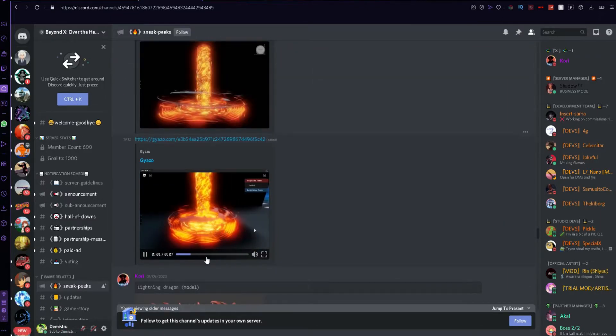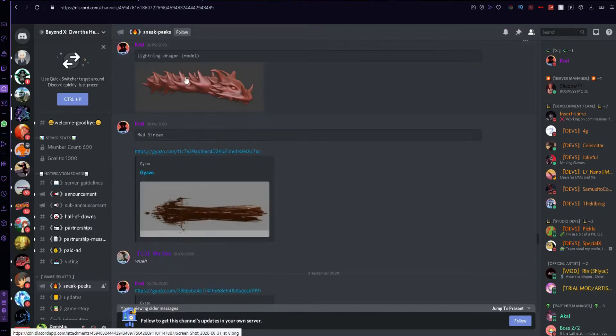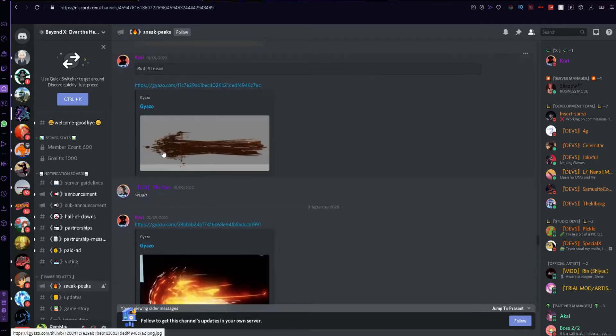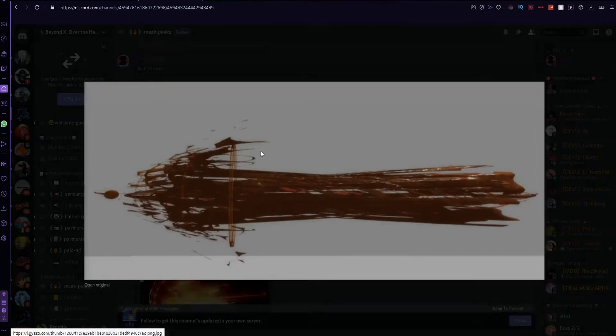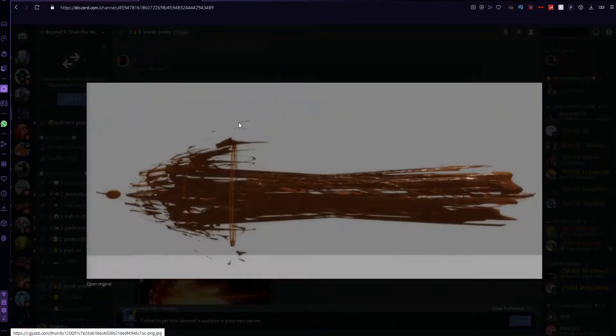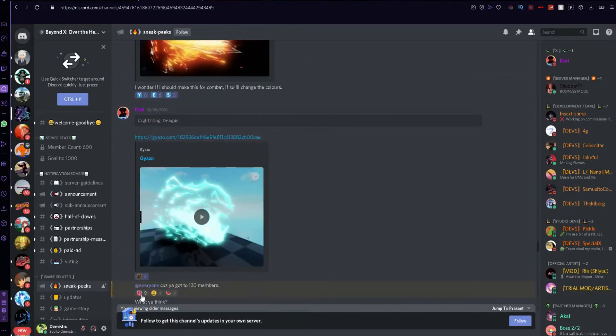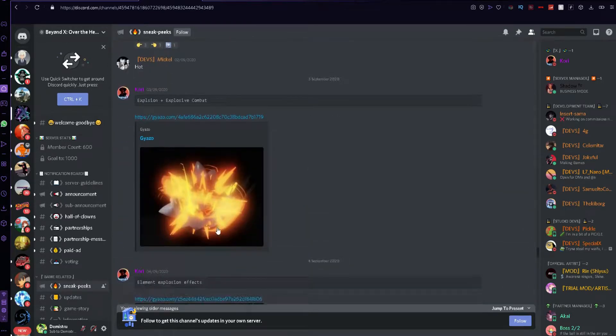They spent a lot of time on this game and you can see that the patience really paid off. This is a lightning dragon model — you can see all the textures. Even for something so small, look at all the detail, even those small bits. That's what I'm saying — this game is gonna be really really good because of stuff like this. You can see all the small bits and it's really good to see Roblox games today doing things like this.